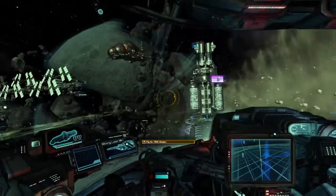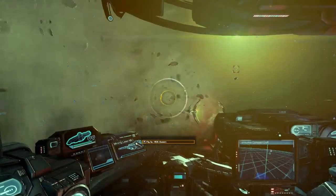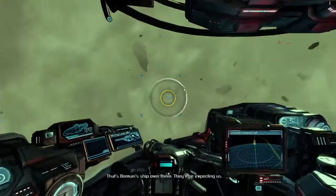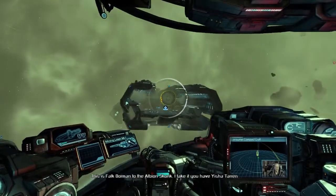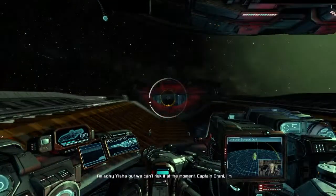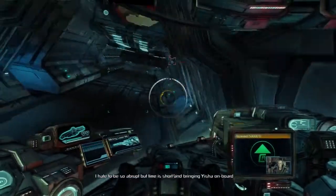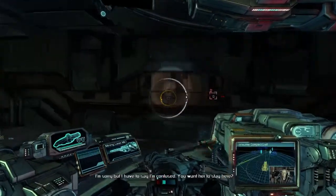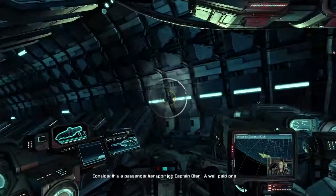There we go — we've arrived. Fly to the arrow. What do we have over there? I can see compact craft — nothing exciting. I've definitely already noticed differences between the last time I played through the plot. Yisha, this is Ren Otani. Yes, she's here — should we come in to dock? I'm sorry Yisha, but we can't risk it at the moment. Captain Otani, I'm transferring some credits to your account as we speak. I hate to be so abrupt, but time is short.